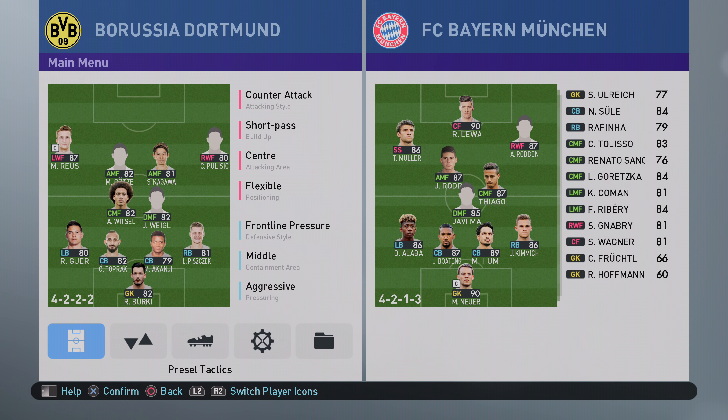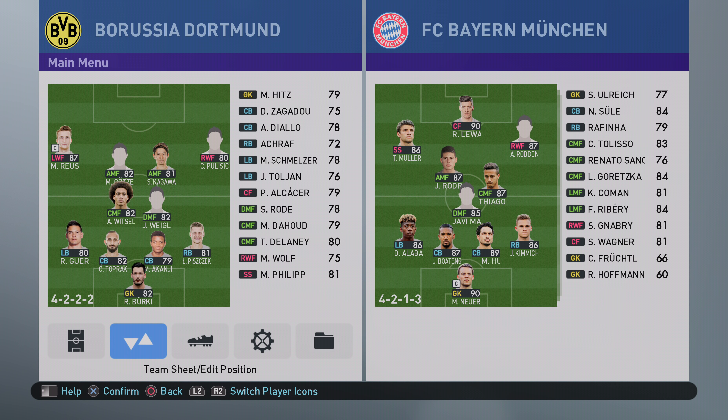Hello ladies and gents, it's Spoonie Pizzas here with another Pro Evolution Soccer 2019 video. Today I'm going to bring you the best formation tactics for Borussia Dortmund. This is an interesting formation because there's no actual designated striker, so we'll rely on you building up your play and being able to keep possession of the ball.